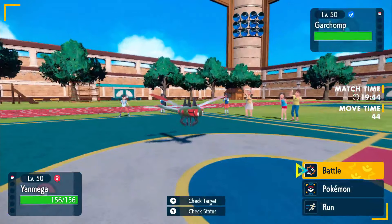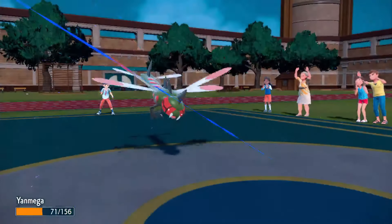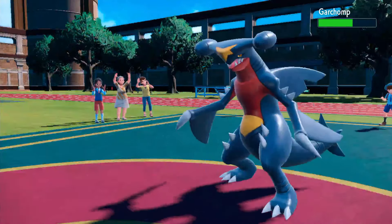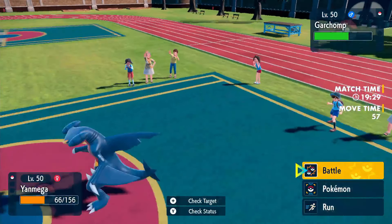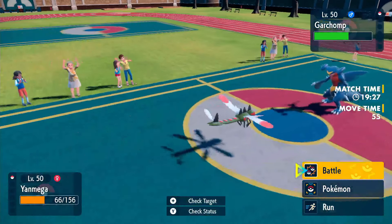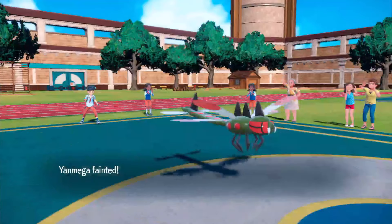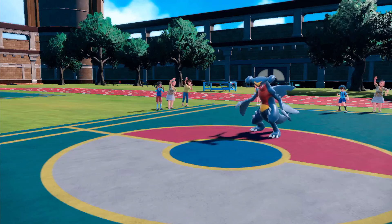Let's get into this fight. Garchomp's faster — goes for a Dragon Claw that did huge damage. One more Dragon Claw is all that's needed and it goes for it. Yon Mega, you are out. Garchomp is spreading its power across the map. But we've got one more fight until our twist happens, so let's spin a Pokemon.